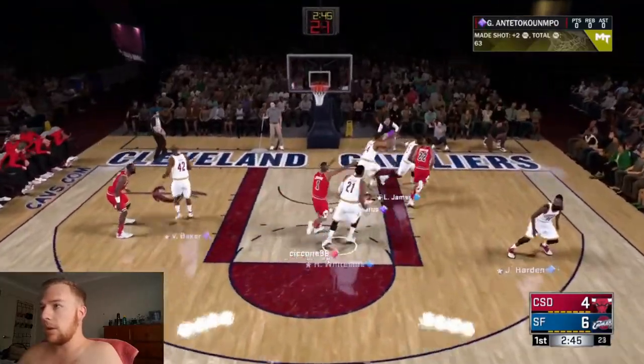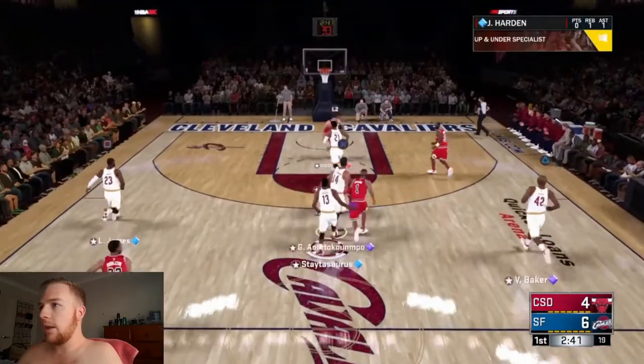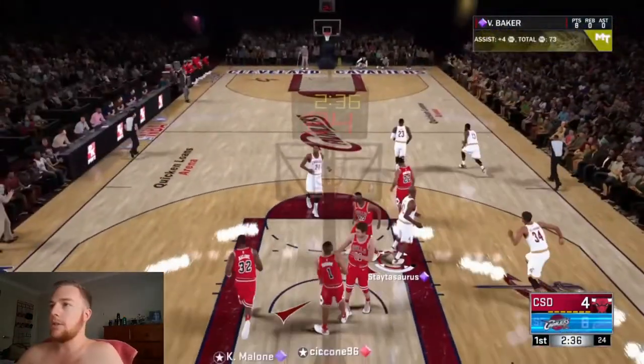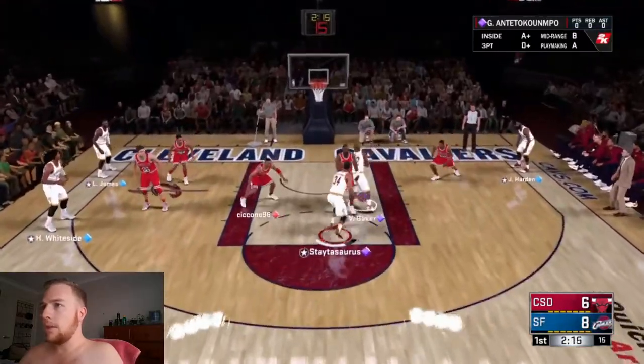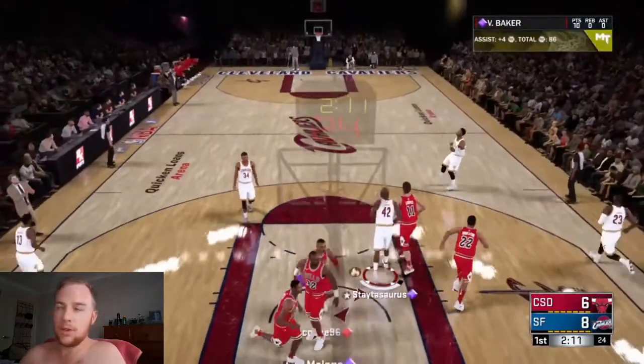We get another steal, so I am going to kick it up to James Harden and wait for Vin. I can see Vin trailing on the sideline. We take it up and get another little floater there. Vin Baker has eight points in a row. I have got Vin nice and low down in the paint — see if we can take it up. Once again, he is just literally unstoppable even in the post.